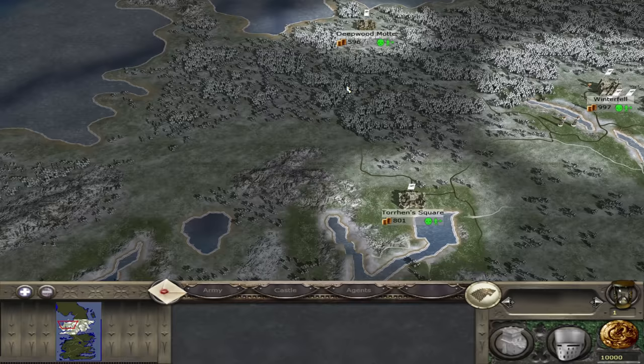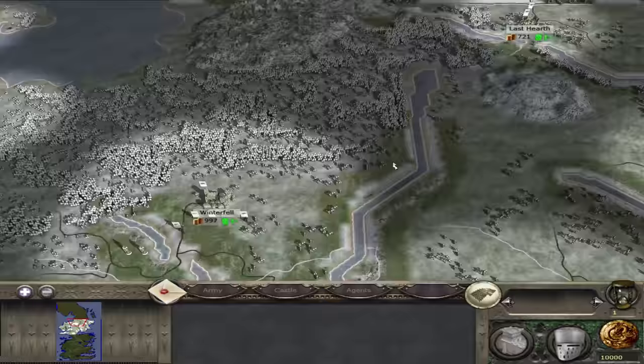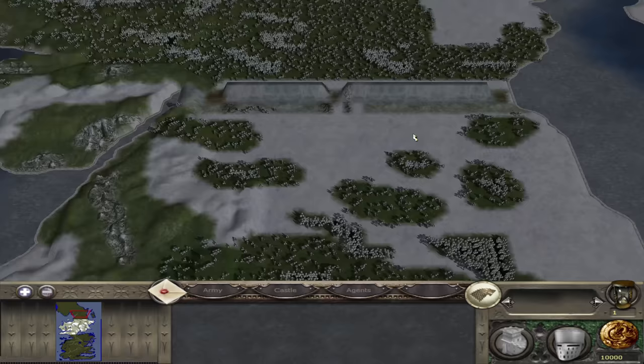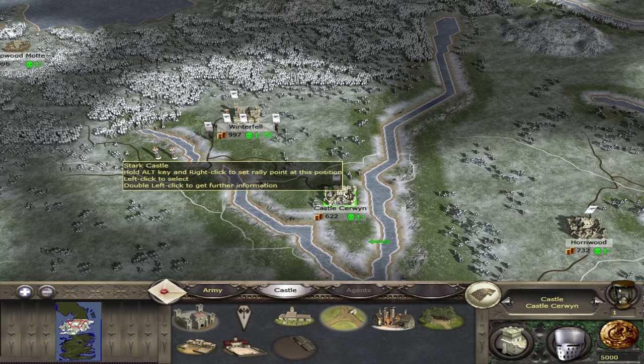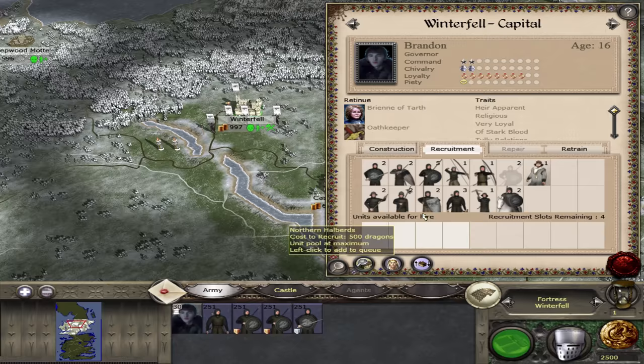We're mainly going to be focusing on Winterfell and probably the Last Hearth as we try and repel the Night King's armies, because he has a ridiculous amount of men. It's going to be very hard, and we're basically going to spend the first part of the campaign just mustering our armies together. If he stays beyond the wall, I'm going to go and meet him — send my armies northwards to hit him before he hits us. Our number one priority is building as many troops as we can.